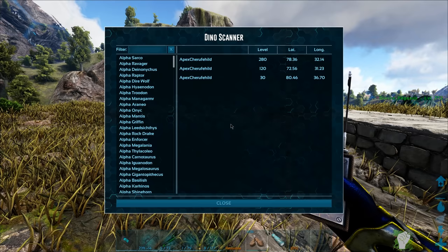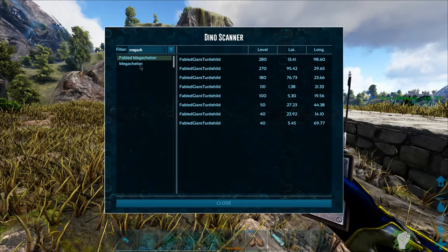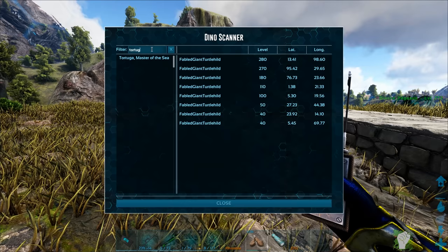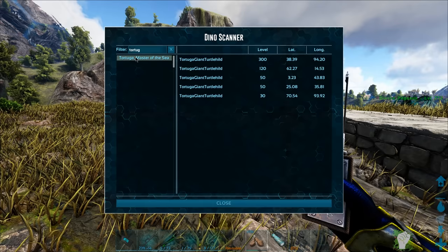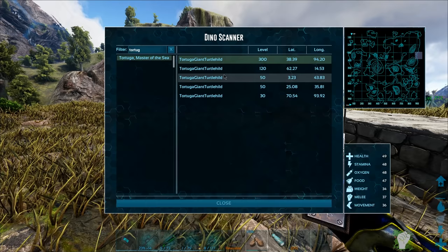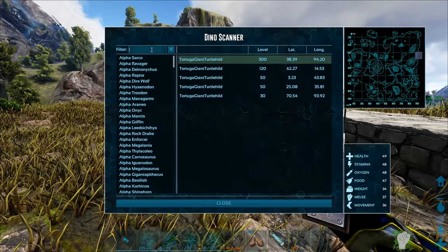I wonder if he's gonna do like a Crystal Wyvern version — that would be kind of cool. What else is there? Mega Sheleon — there we go. We have Fabled. There's also some, I think it's like a boss or something. I can't remember what it was called — Tortuga or something. Tortuga, Master of the Sea. So it's almost kind of like Mooder, Master of the Ocean. Oh! There's a level 300 here. We gotta go tame that. Can you even tame that, or do you have to kill it? I actually don't even know. So 3894 is where we need to be to find that.